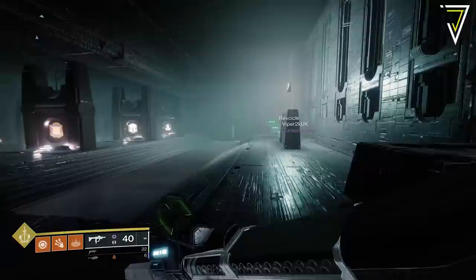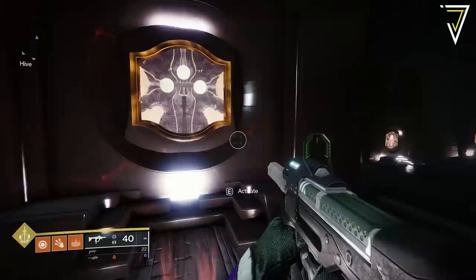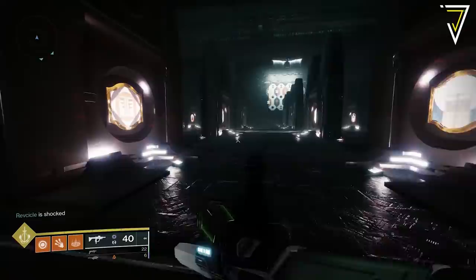The puzzle itself is between the first and second encounter, just around a corner. Once you enter this room you'll see a huge amount of symbols — there are 25 individual symbols in total, all of which you can interact with. Each symbol has its own name, and if you approach each one its individual name will show on the left-hand side just underneath the radar.